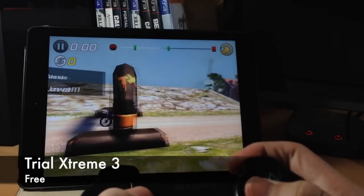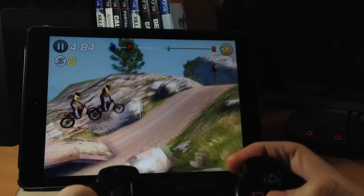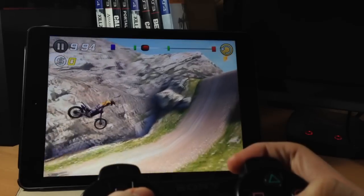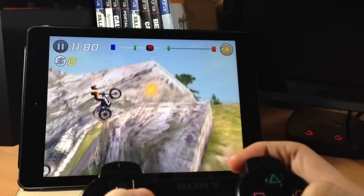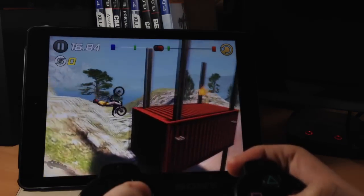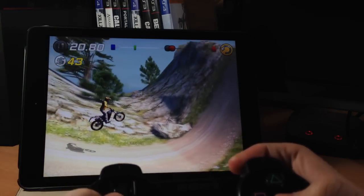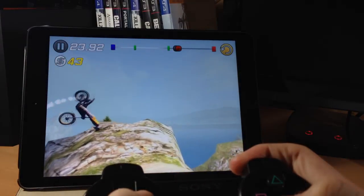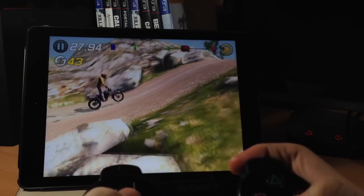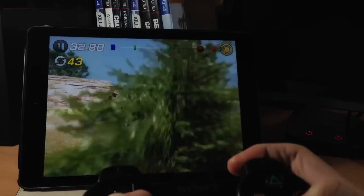To kick us off we have Trial Extreme 3. This is a dirt bike racing game. You can play with your friends, you can race against random opponents, and you have 32 free levels to begin with. If you want to pay for the extra ones there are a total of 112 levels. All the levels are pretty different — there's different types of terrain and different obstacles. You can customize your bike and your rider. It's a really fun game.